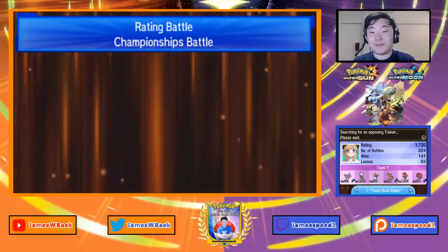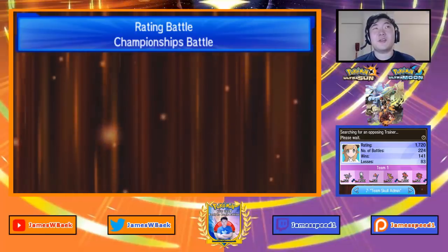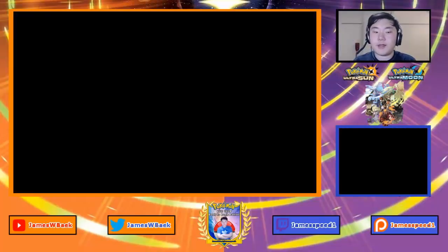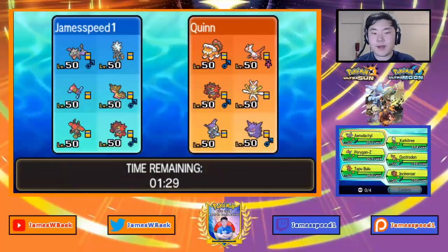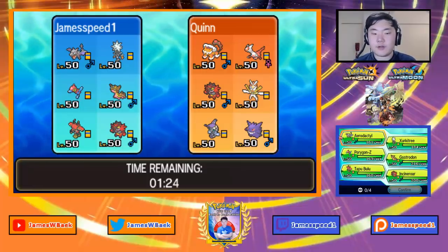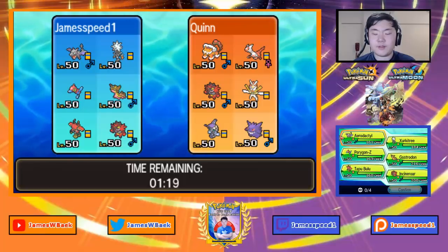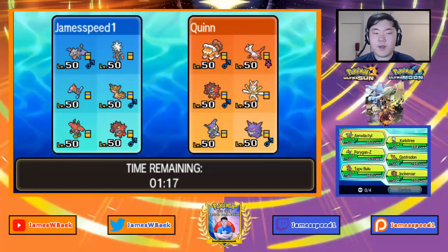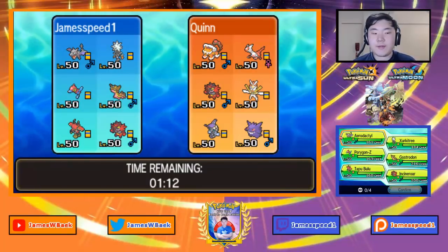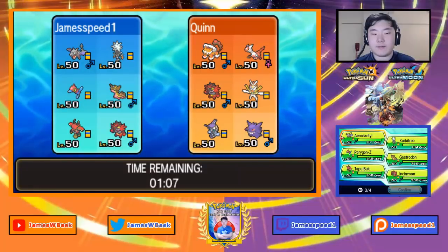Porygon-Z, Xurkitree, and Aerodactyl are three Pokemon I really haven't used on the series. Our first opponent is Quinn from Canada with a team of Latias, Landorus-Therian, Incineroar, Kartana, Tapu Fini, and Gengar — possibly the Stuttgart Regionals winning team. I really like my Porygon-Z in this matchup since I can KO most of the team.